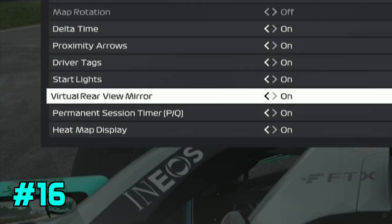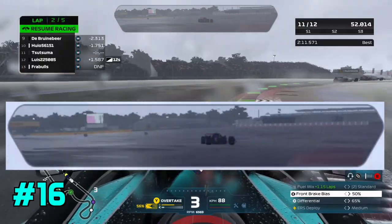Turn on the virtual mirror in the game so you can more quickly see what's going on behind you, especially for avoiding rammers.